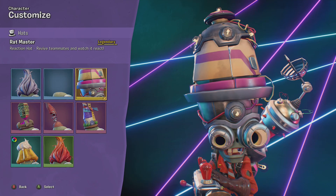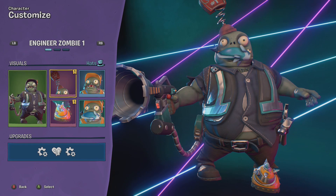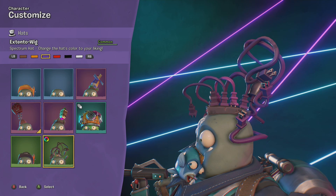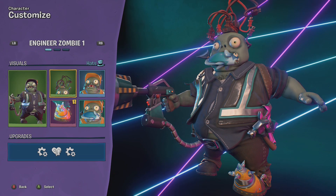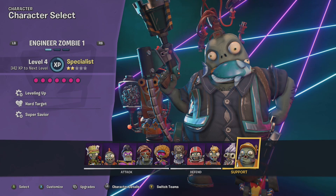The Scientist also gets a new shoe — a Croc, Dr. Pinkfoot. For the Engineer, we get the Extendo Wig — a Spectrum Hat with a lot of power cables, American style. It can be in brown, orange, purple, red, black, and white. Probably red. We also get a new shoe — the Speedway Hot Rod, which is practically going to be a Formula One car. We'll put that on considering I like Formula One. So we have two reaction hats to check out.